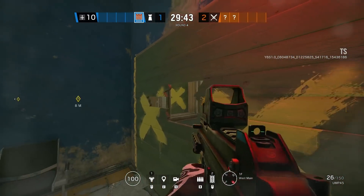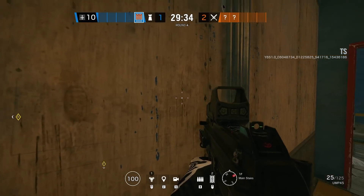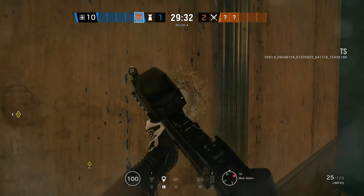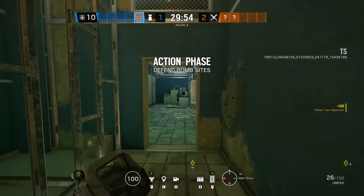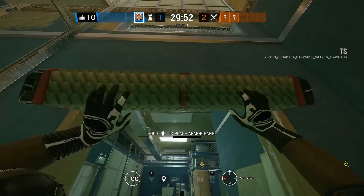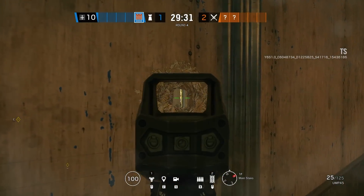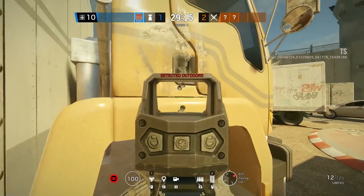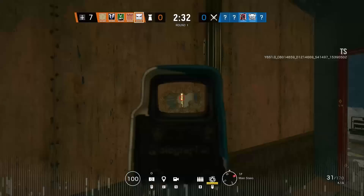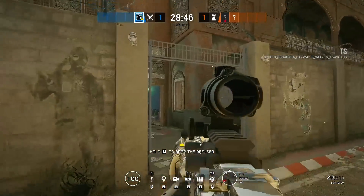This next one is one of the first unexpected angles I found on the new border rework. Since they changed the supply room bomb site, this area is going to be even more high traffic than before. I found it best with Castle because you can block off the hull behind you so you don't get shot in the back, then smack the wall on the left side of the support beam to have a line of sight that goes at a really sideways angle all the way to the truck outside. You can deny the plant, the entry, and even get some really early kills from this spot.